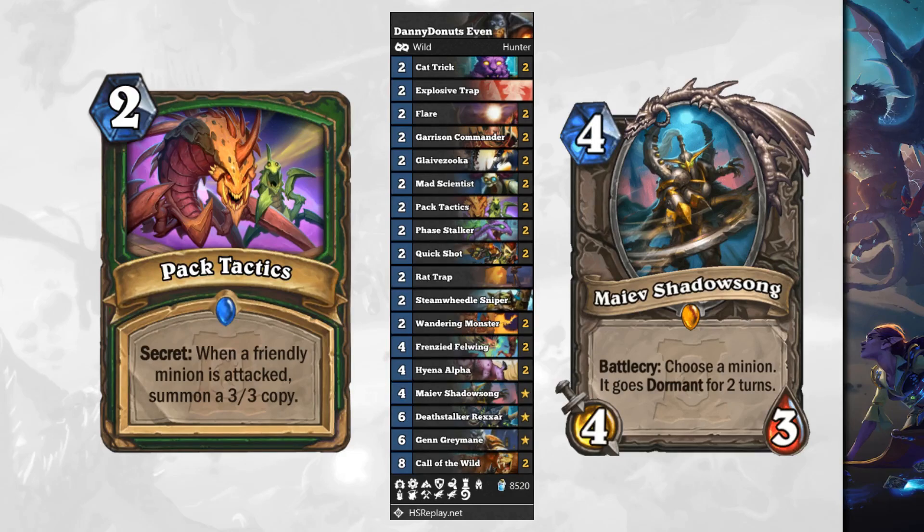And then there's Maïve's Shadowsong — a 4 mana 4/3 Legendary. Battlecry: choose a minion, it goes dormant for 2 turns. This is a really powerful card. One big issue in Wild is Warlocks cheating out Void Lords on turn 4. You could silence the Void Lord, but then your opponent just plays Carnivorous Cube and gets more Void Lords. This makes the Void Lord go away for a couple turns, and because of the aggression of this deck, it might just be enough to sneak in lethal. I really like this card and I think we're going to see it in a lot of decks.